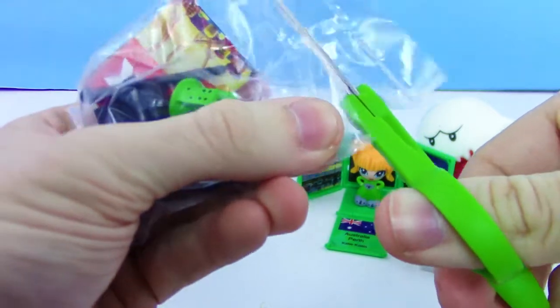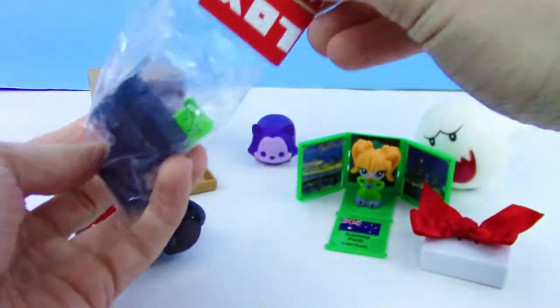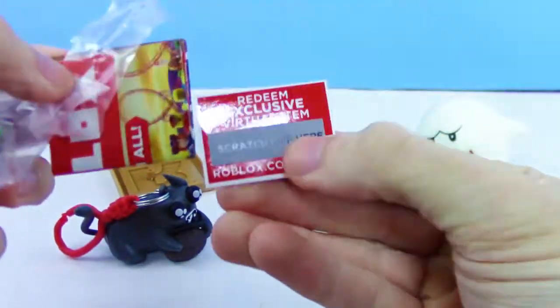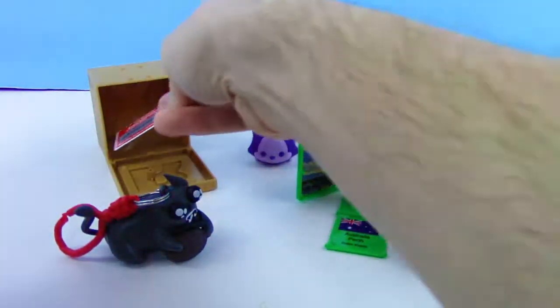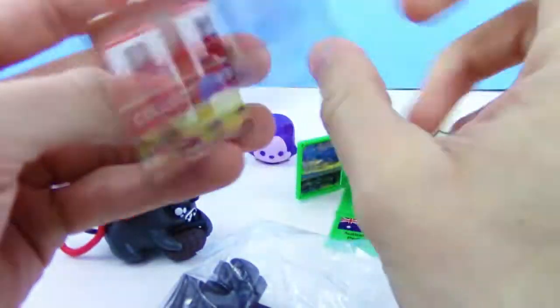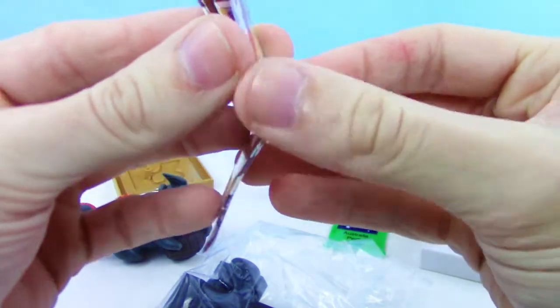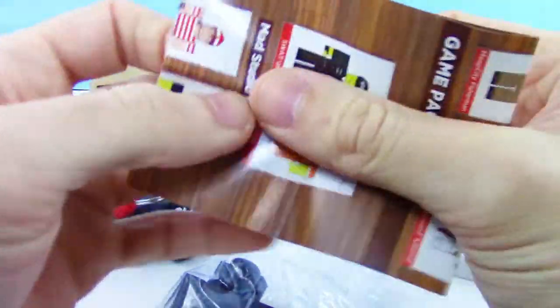Looks like we got one by one by one by one — I think that's how you say his name. As always, they come with an exclusive virtual item code. Let's check out the checklist really quick and get a nice idea of every character in the mystery box.